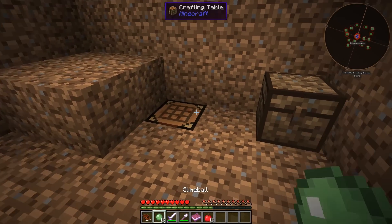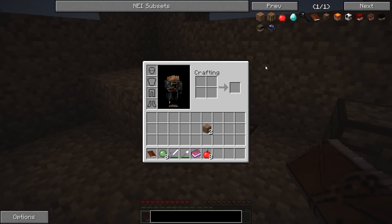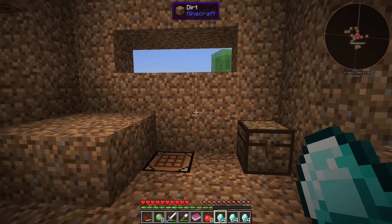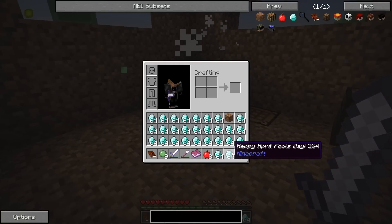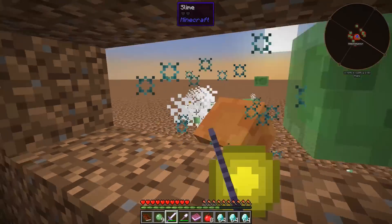Diamonds in a dirt world! 'Want that fancy diamond armor and tools? In Terra you can craft diamonds from dirt — don't believe me? Try for yourself.' We need to turn in one diamond for a reward bag. One dirt turns into a diamond — that is crazy. Let's make one diamond, let's not be greedy. Manually submit and claim the reward — 'Happy April Fool's Day!' That's the entire quest! Now our whole inventory is full of diamonds and we can't even store them.